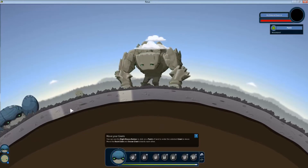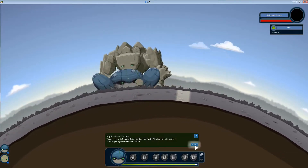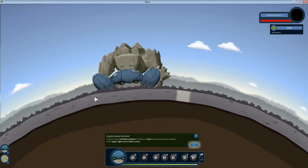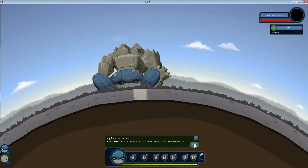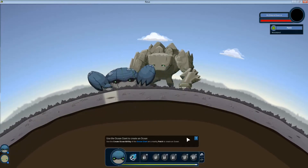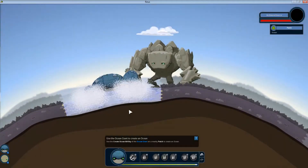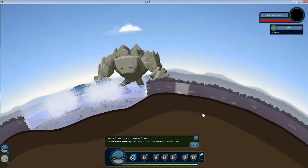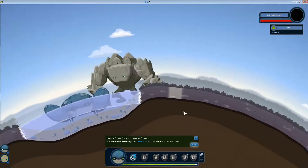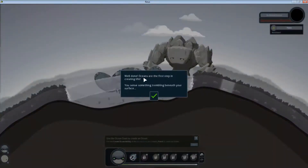Move your rock giant and ocean giant next to each other — the controls are pretty standard, very intuitive, didn't have to learn anything. Using the left mouse button on a patch of land to view statistics — everything's a wasteland. Use the create ocean ability of the ocean giant and make an ocean. Here he goes — he's going to beat the land down. Oh look at this, it's got some color returning — that must be wet. We did the ocean — well done, ocean's the first step.